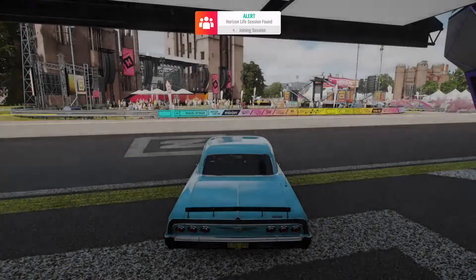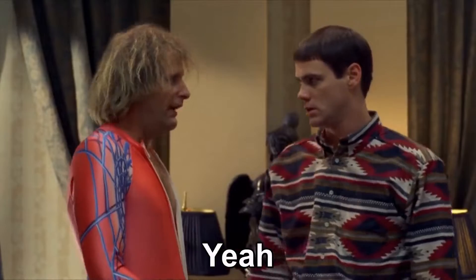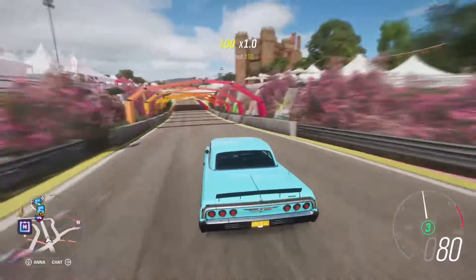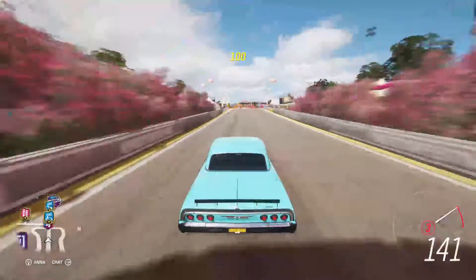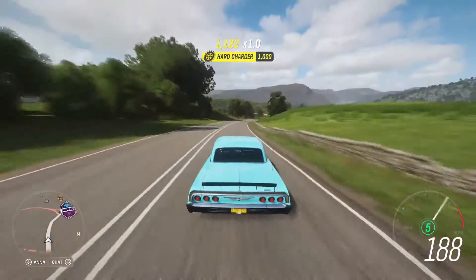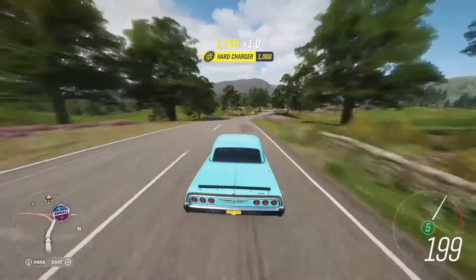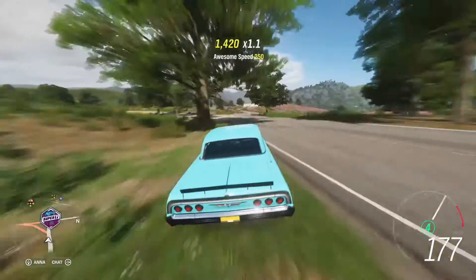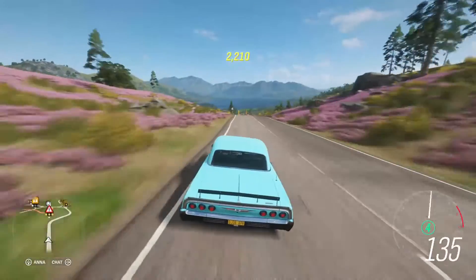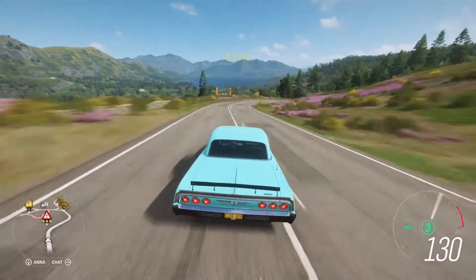So this car is either going to be really quick and bad at cornering — actually no, there's no other option. This is going to be really quick and bad at cornering, because it is still humongous. Look at it. Maybe I shouldn't have made it this low. Okay, maybe it's not bad at cornering. It's definitely really quick — I got that bit right. But maybe it's just really quick and not bad at cornering. A bit of understeer there, but I was going like 180. It's a bit slidy, but kind of expect that at this speed.